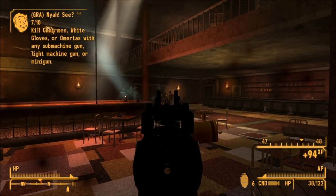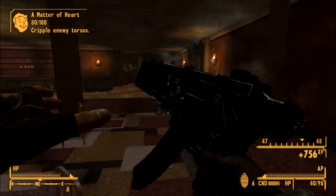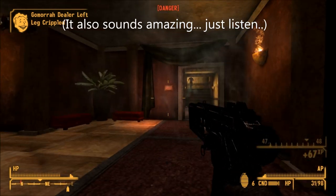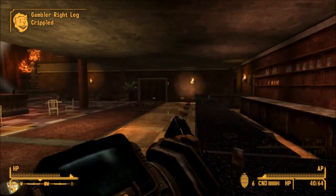Sleepytime has a really good DPS, and I'd recommend picking it up if you are into SMGs. With a good gun skill, this thing can take out most enemies in the game pretty quickly. Anyway, those are all the gun weapons included with the Gunrunner's Arsenal DLC in Fallout New Vegas. Hope you guys enjoyed the video — please leave a like and subscribe to see more videos in the future. I'll see you guys next time.